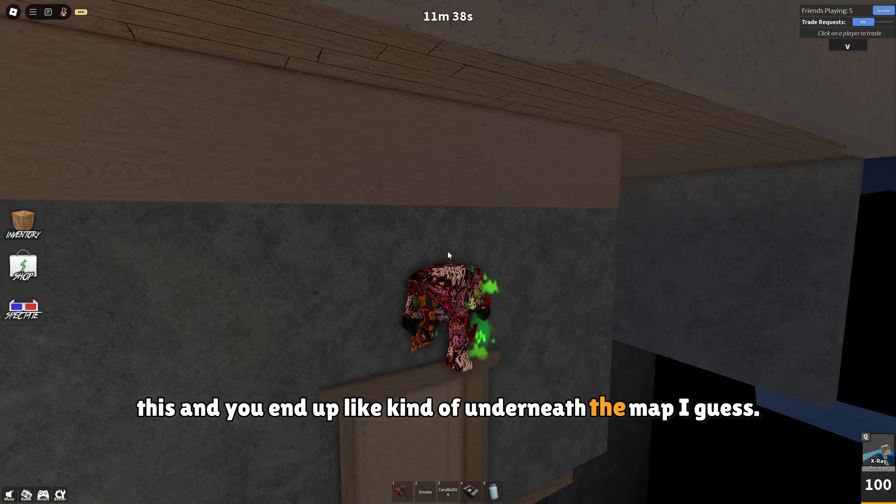Now in this little secret room you can also glitch on this wall, and you end up right here. You're pretty much visible but it's still a cool glitch, and you can also glitch out through this wall to end up next to Nicholas.